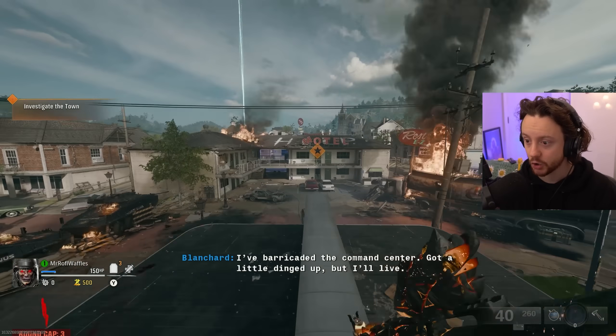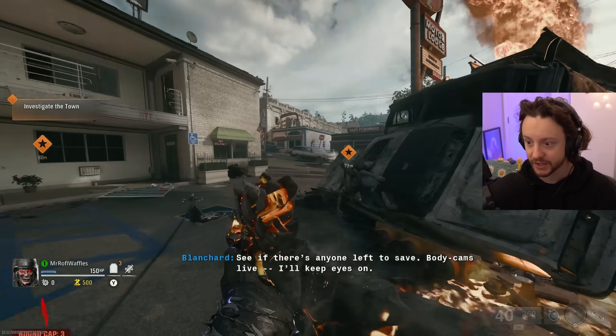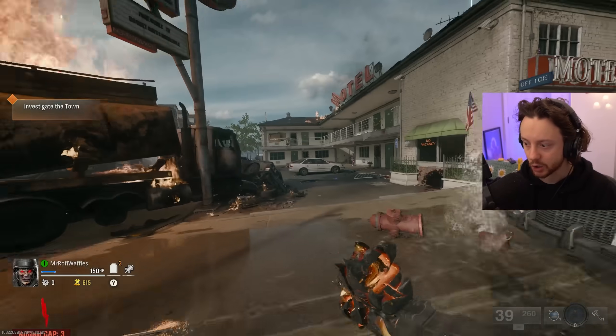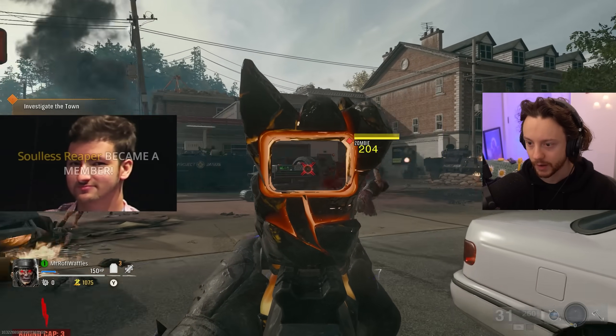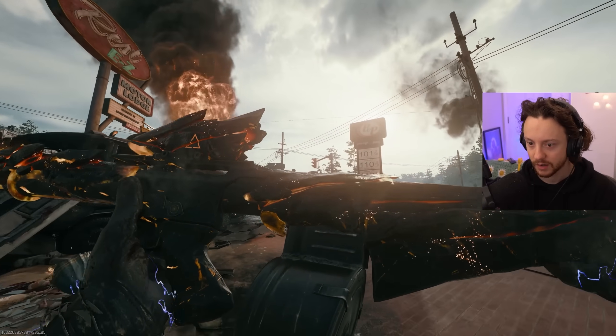It's pointing me, just as it usually does, towards these two potential wall buys. Investigate the town. Nothing crazy so far. This is the Goblin Mk.II that we're using here, and I've got the new Black Cell Mastercraft on it which we're testing out. This is what it looks like. Look at this thing.